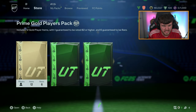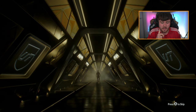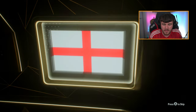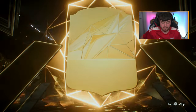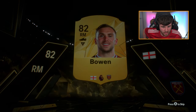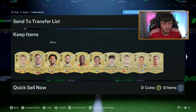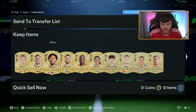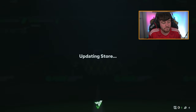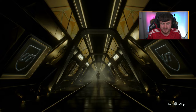Kamara, Bowen, Benteke, Teze - it's all right, it's untradeable, it is what it is. It was a cheap SBC anyway. 50k pack next - come on EA, walk out please! That is a walkout! We've got ourselves a centre-mid Spanish from La Liga - who is this going to be? Pedri! 86 Pedri - we'll take that, that's solid. Not bad at all - I don't know if he'll be expensive, but it's a nice card to get. Good stats.